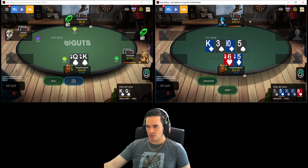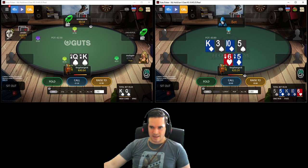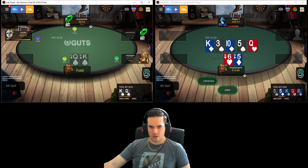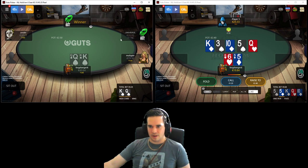We'll see if this table fills up, and if it doesn't we'll potentially look for another one. When there's a raise and a three-bet, our king-queen suited - while it does look like an awfully pretty hand - it is vastly shrinking in value. We're going to go ahead and make the fold. This isn't that tight of a fold really, but we're not happy about it anyway.